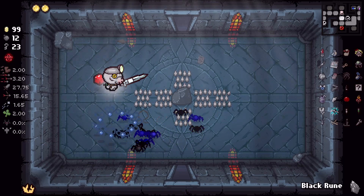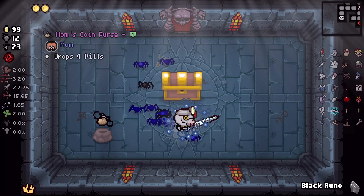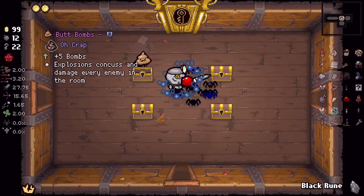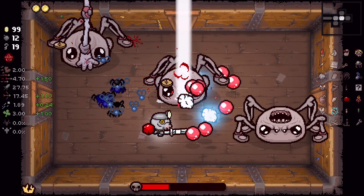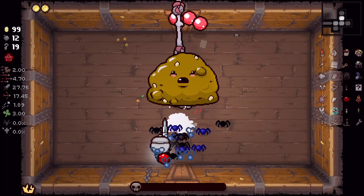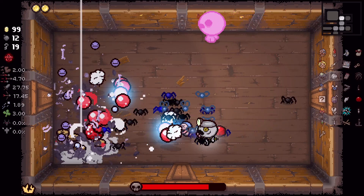I should have used the Blessing in the first chest room — this way I could have Black Runed all this junk. All right, Black Runed all this. I could have used Dad's Key for Mega Satan in the night, I should have, I know. Wish I could actually get that key back.